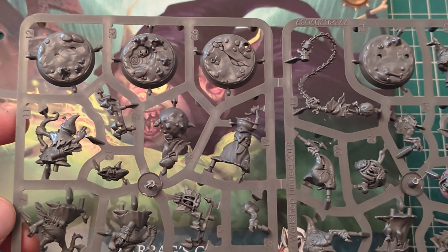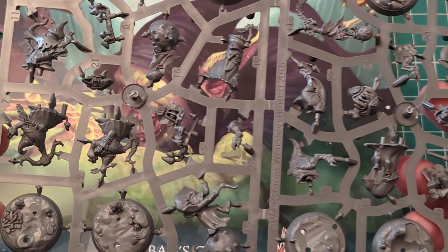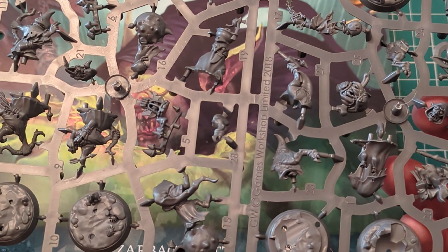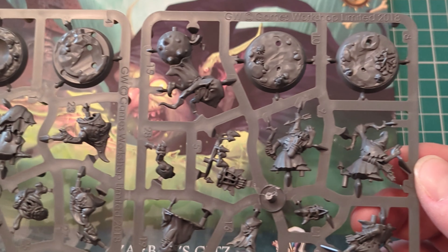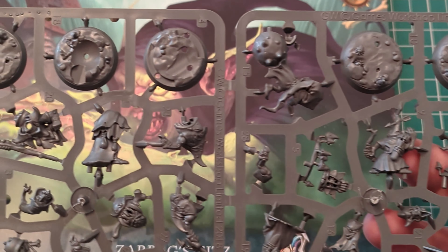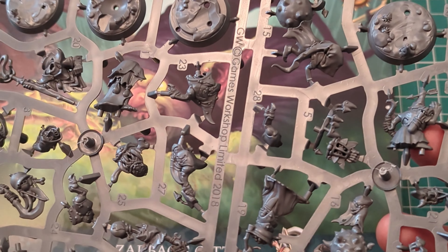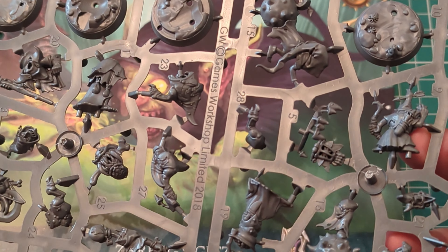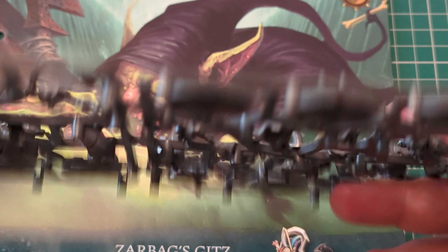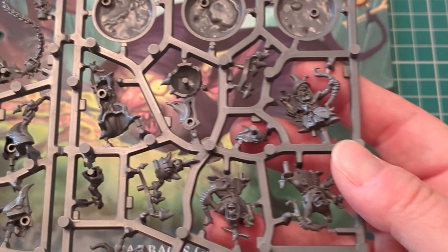So yeah, you've got 1, 2, 3, 4, 5, 6, 7, 8, 9. Is that how many you get in this? Let's turn it around. You can see there Games Workshop Unlimited 2018, so these aren't that old whatsoever. But yeah, these are lovely little models. 9! That's crazy. All with their little scenic bases and stuff. I was going to say let's turn them over and have a look at the gits, but you can't actually see some of them.